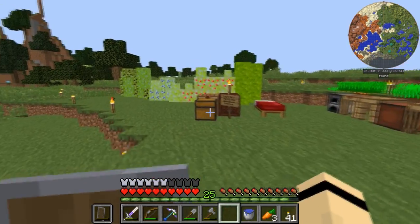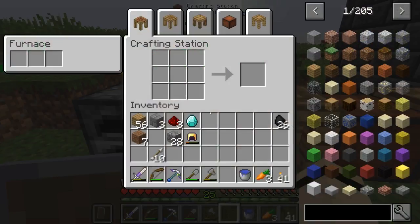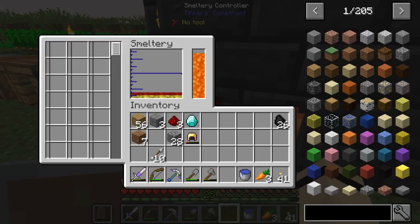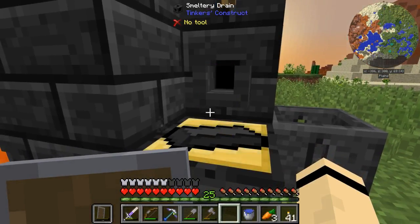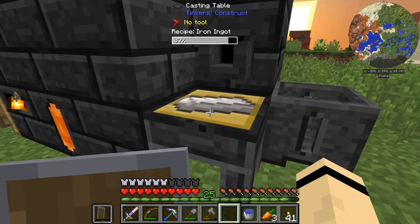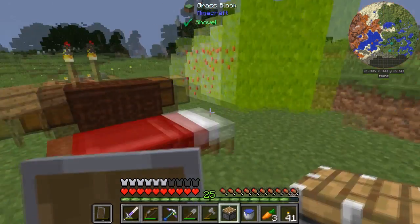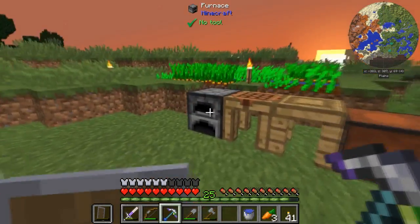These machines need power, so I'm going to make another Sterling generator — need those ingredients plus a piston. I need to make an aluminum brass cast for an ingot first, so let's do that. Got the cast, then over to iron and make a piston — that's a regular Minecraft recipe. And I'll grab this furnace right here.